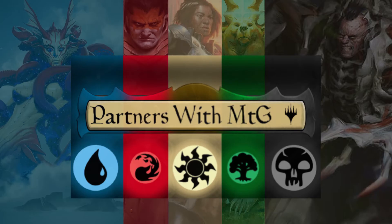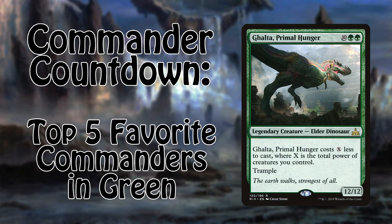Hello Planeswalkers, Tyler here and Andrew, and today we're gonna be bringing you another episode of Commander Countdowns, this time taking a look at our top five favorite green commanders. When we say green, we're looking at strictly mono-green — anything whose color identity has no other colors other than green. Remember, these lists are purely subjective; these are our favorite green creatures to build with. They may not be the best or the strongest, but we have fun with them. Make sure to tell us your favorite green commanders down in the comment section below, and without further ado, let's get on to the list.